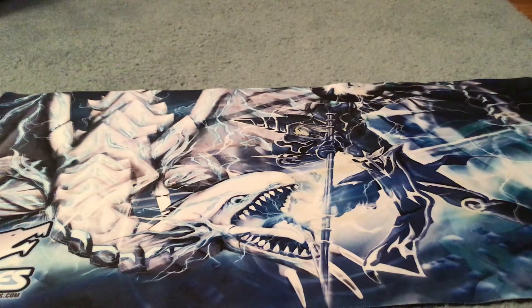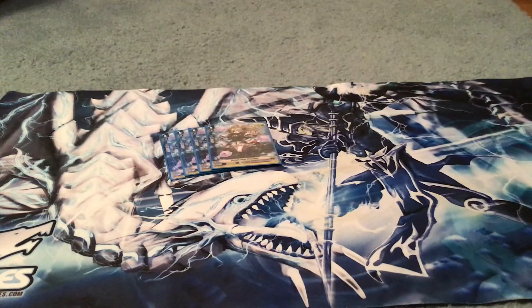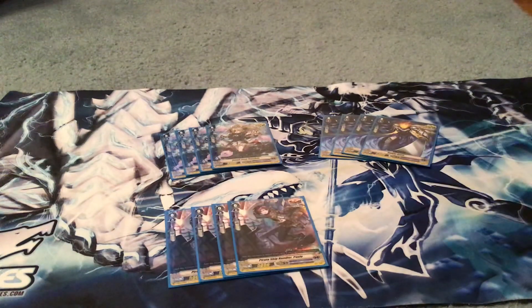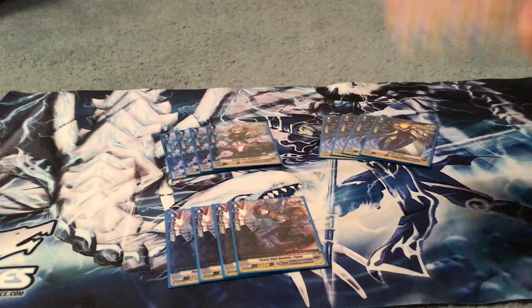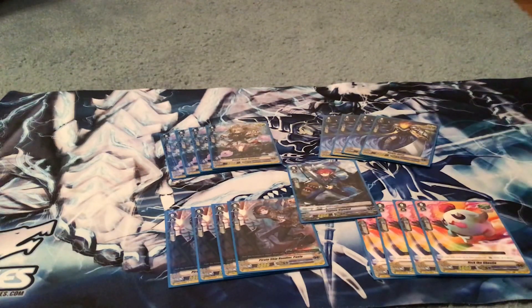On to trigger units: I'm playing eight critical triggers — four Rusty's Banshee and four Night Spirit — plus four regular draw triggers and four heal triggers. I don't have access to the draw perfect guard, so I'm using standard draws. Your starter is Captain Knight Kid. Thanks for watching — I hope you enjoyed this budget Grand Blue deck profile. If you liked it, leave a like and subscribe. This is ya boy Yeet signing out, peace out everybody.